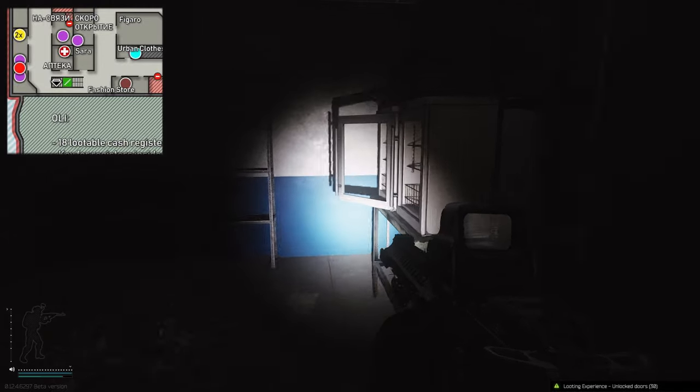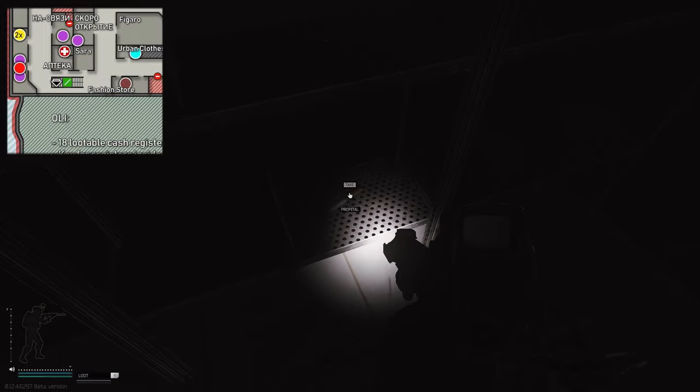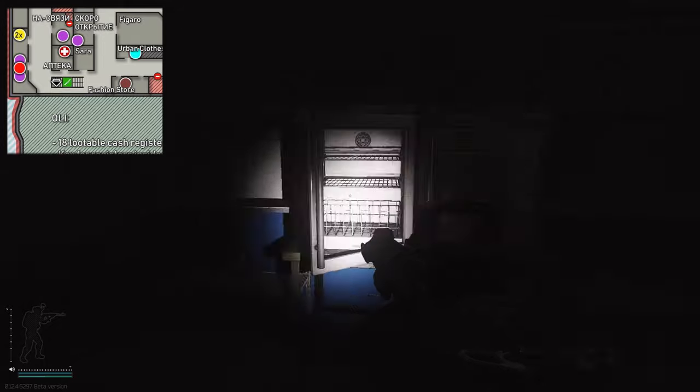Once entering the door, you can get LEDx's, a decent amount of ophthalmoscopes, and some general meds — mostly iFAK, Propital, and stims.